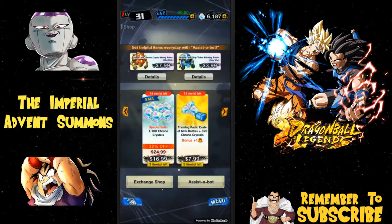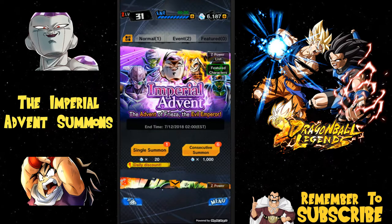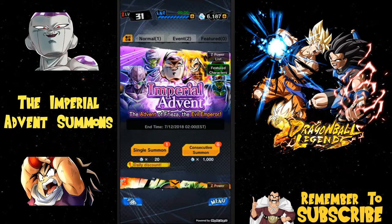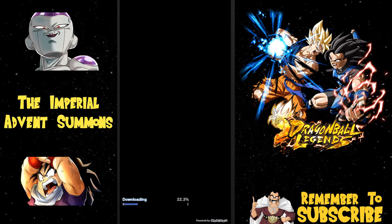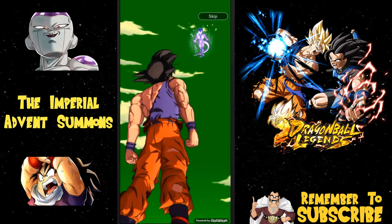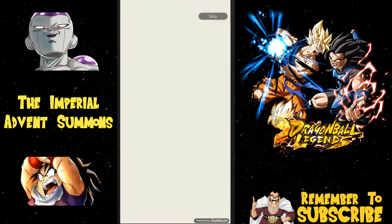I'm also going to do my single summons since I haven't done them yet for the day, so I figured let's put that in the video as well. I'm going to be doing three multis on this banner — hopefully I can get Frieza. For the single summons, if I don't see any pods I'm probably just going to click through because it'll be a hero, but if I see a couple pods we'll wait and let the animation go through.